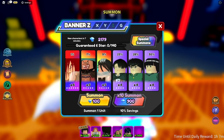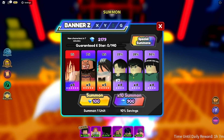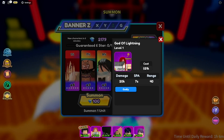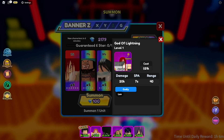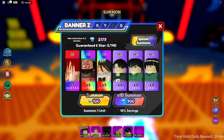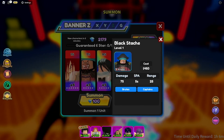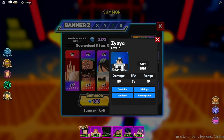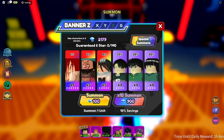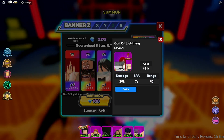Now looking at the Z banner, which is usually the better banner. I can see a six-star unit called God of Lightning — 20K damage initial, which is pretty okay. We also have another five-star here called Black Beard, and three four-star units. I'm going to go for the six-star unit; it would be cool to get it.